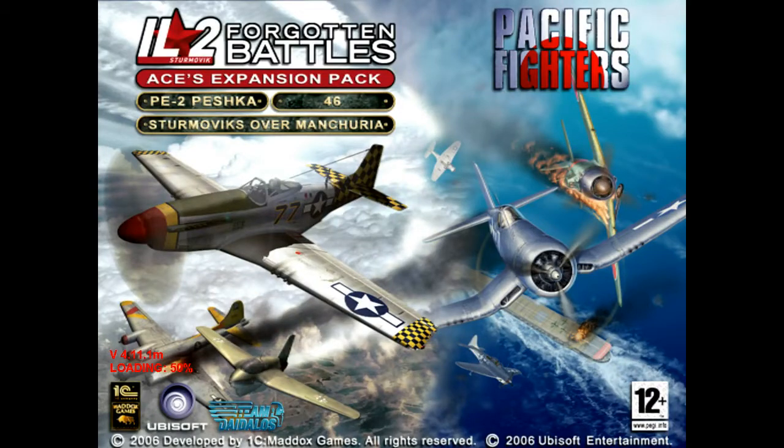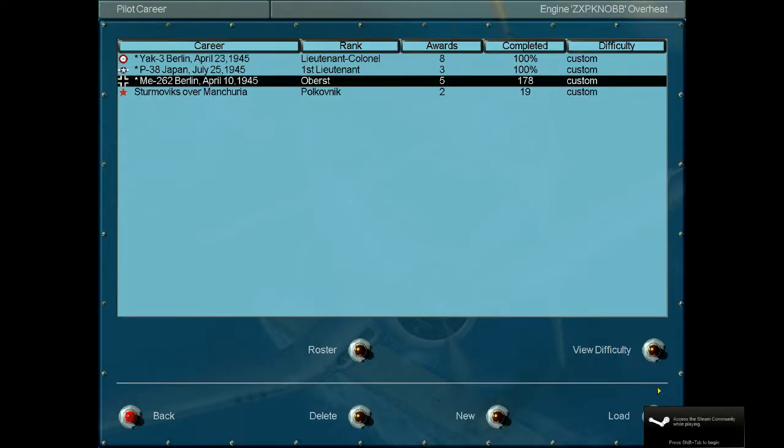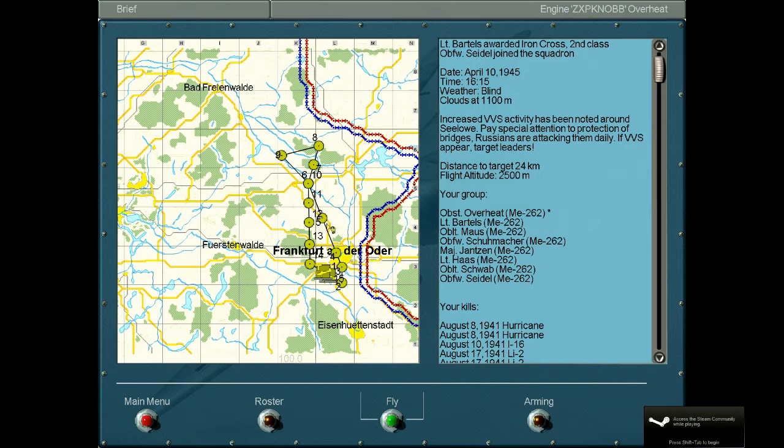Howdy and welcome to Let's Play IL-2 Sturmovik. We're actually not going to play IL-2 Sturmovik — we're going to watch the gameplay itself. Mission 179. We're going to let the autopilot do his thing with our jet here and try to see what we can learn from it. If the autopilot succeeds the mission, I'm going to move on. If he fails, I'm just going to play this mission myself.